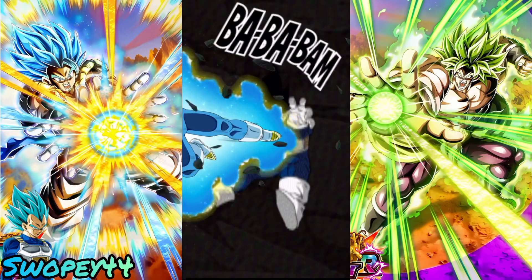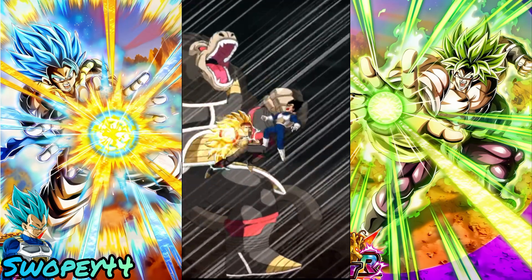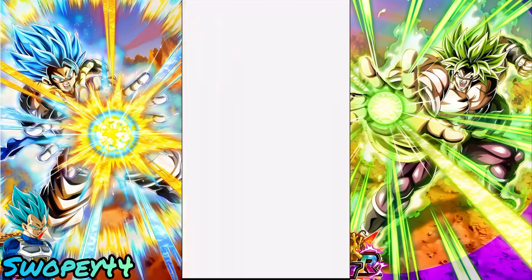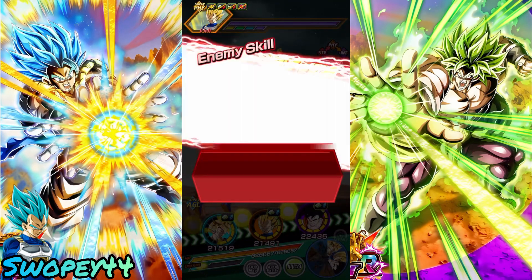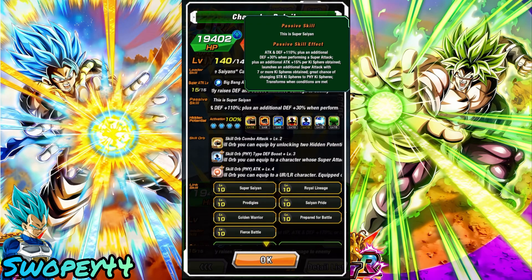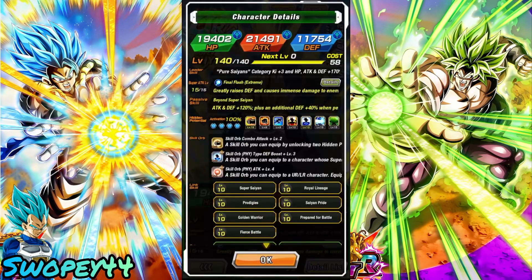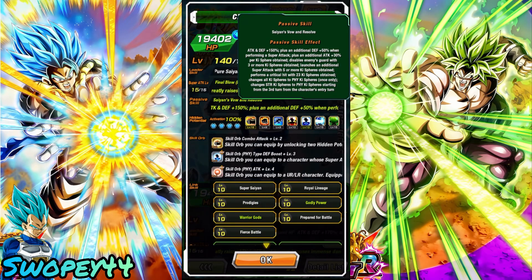Vegeta pretty much stayed the same - he's a little better, he's now greatly raising defense on his super attacks, which is good. But still, right off the bat in some of these events he's not going to be the best to run because he needs to build up. If he gets his triple super attacks that would be ideal. He does change orbs - STR to physical key spheres - but he needs seven to launch that guaranteed additional super attack. He gets 30% defense on super and additional 15% attack per key sphere obtained.